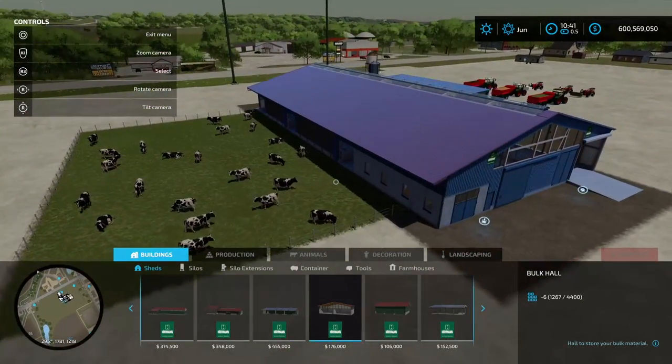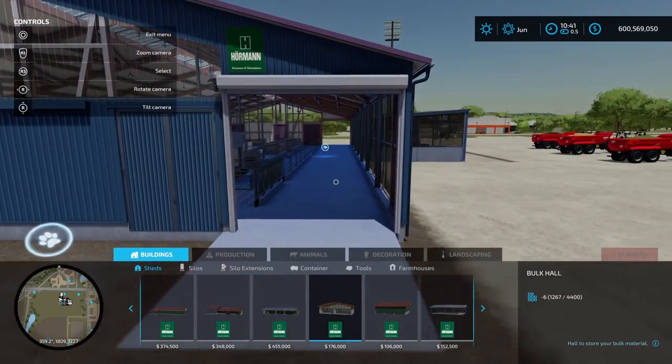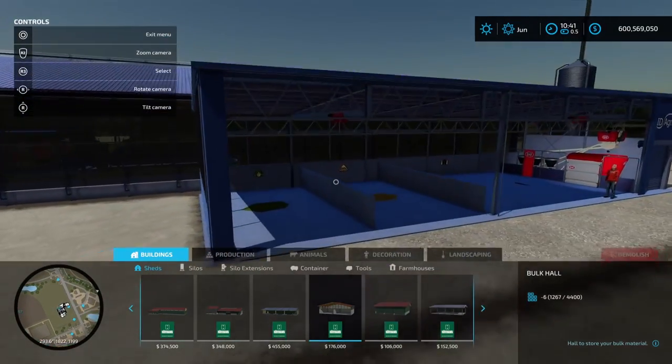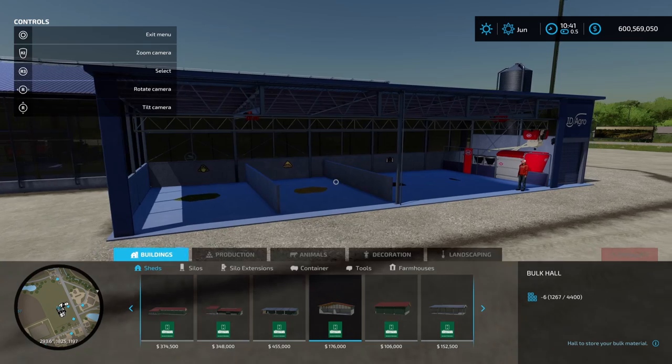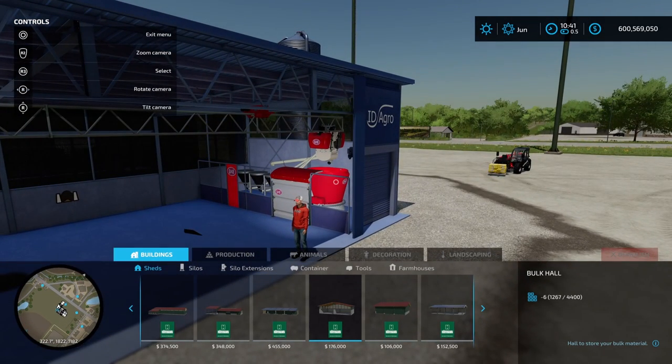Pretty much the same layout - you can still feed them in the conventional method through this manner here. However it's got this annex slash building at the back which is primarily designed for the feeding robots. This is going to mix up your total mix ration perfectly every time and it's going to feed the cows on an automatic basis.